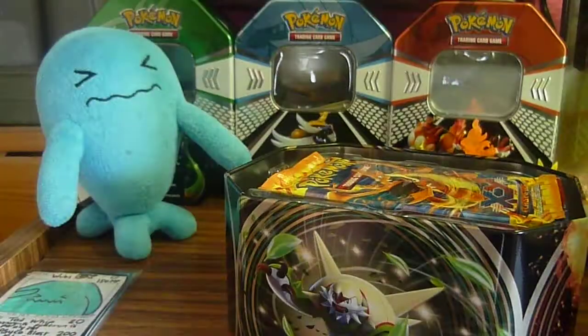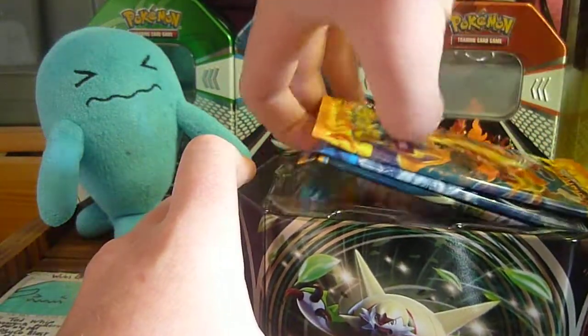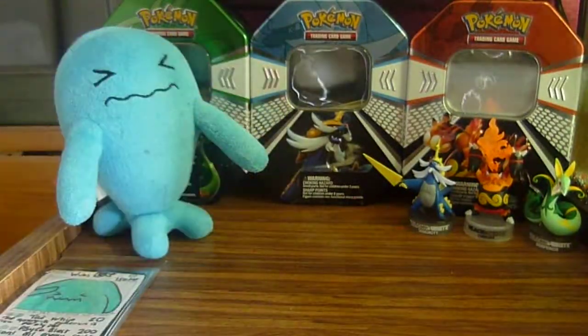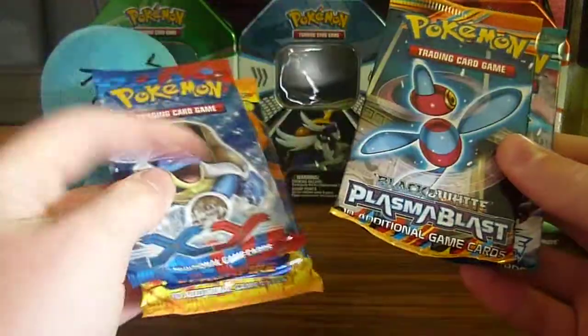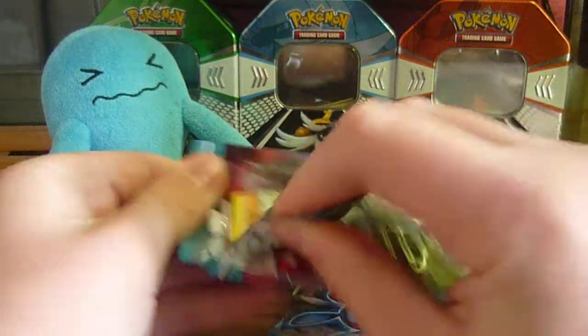Code card for the Greninja on the online TCG — I'm not going to give that away unfortunately because I already have a running contest anyway. I'll put the tin to one side. You've got Flash Fire, XY, Plasma Blast, and Plasma Freeze. I'll just go in reverse order and get straight into these packs.